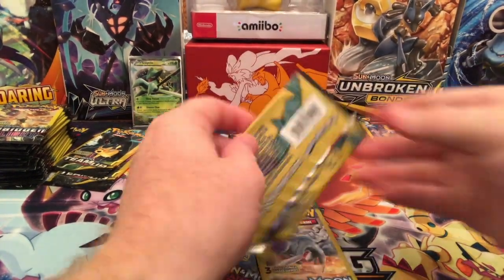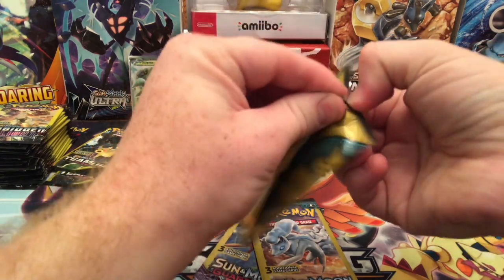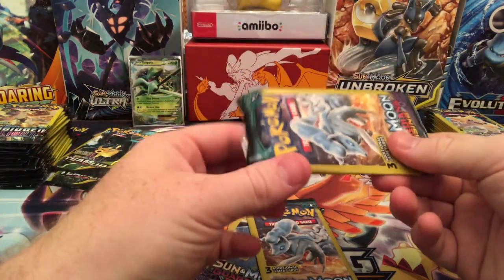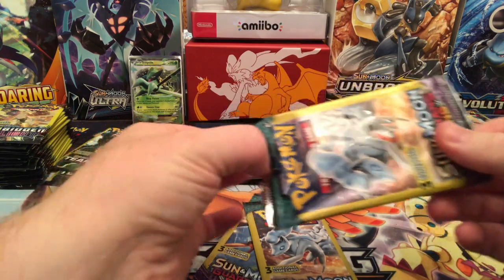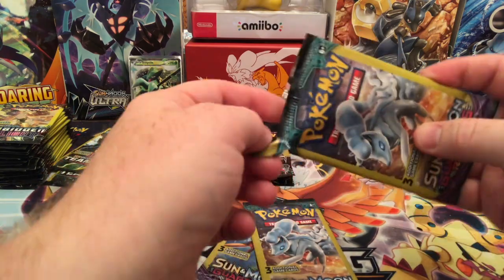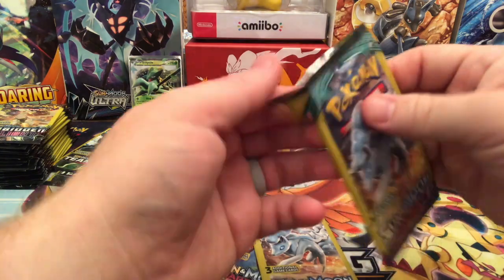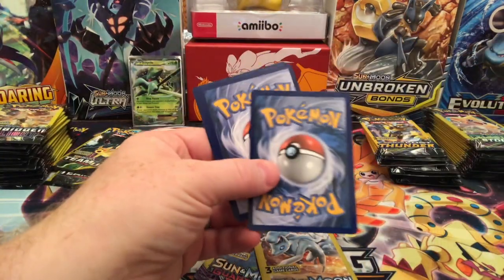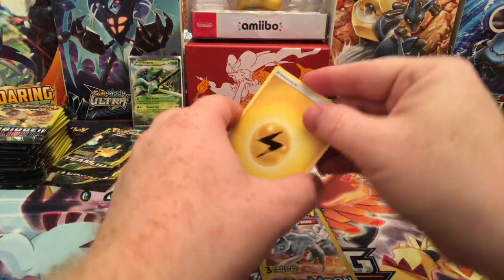There's Vanillite Reverse Holographic Rare. Man, these Guardians Rising packs are really easy to open — they're like flimsy, really thin packs. You don't feel like you're going to damage the cards at all trying to break into them.